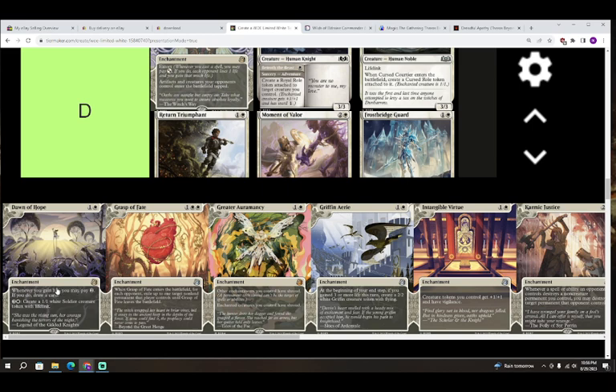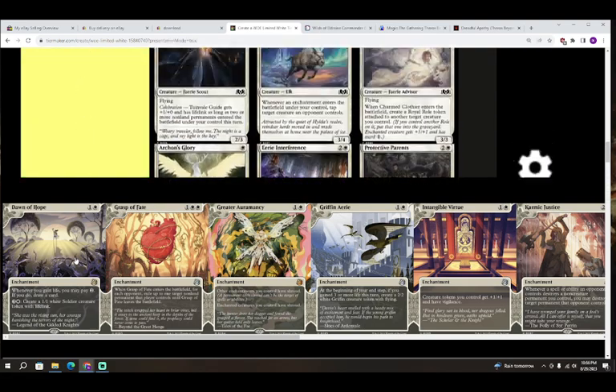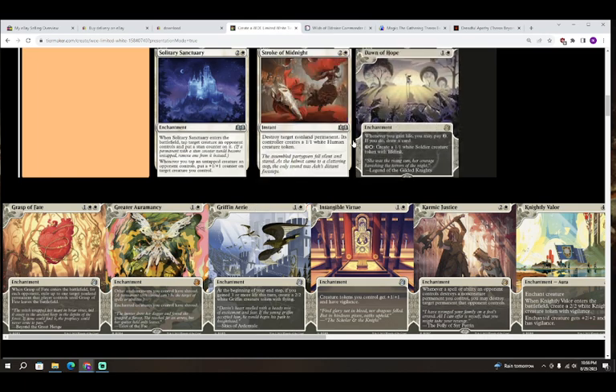Next up we have Dawn of Hope — colorless and white for an enchantment. Whenever you gain life, you may pay two; if you do, draw a card. It also has: three colorless and white, create a 1/1 white Soldier token with lifelink. I think this card's an A — it was really good in Guilds of Ravnica limited and I think it's going to be pretty good here. Enabler and payoff.